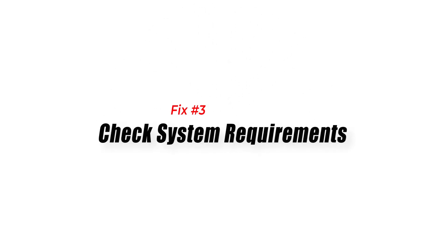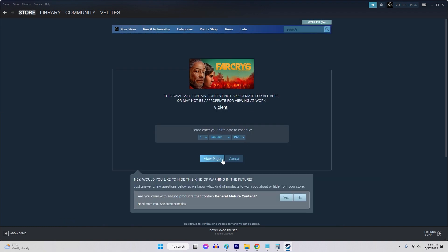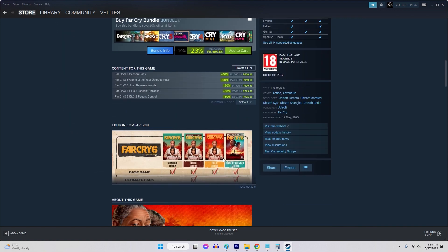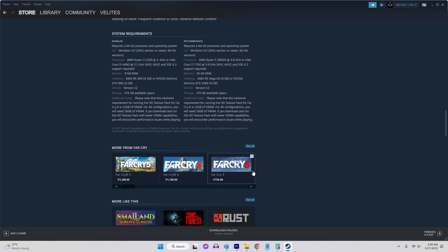Fix 3: Check System Requirements. Make sure your computer meets the Far Cry 6 system specifications. Check the official Steam store page or the game's documentation for specific requirements, and make sure your computer meets or exceeds them for optimal performance.